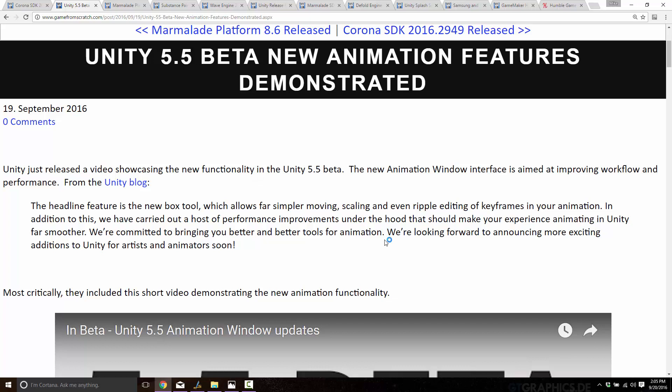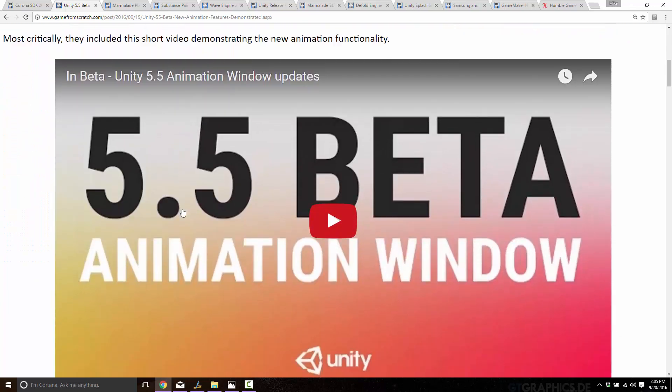Another part of Unity 5.5 beta that was just released: improvements to their animation features. The animation window was updated for improved performance and improved usability, simpler movement scaling, and ripple editing of keyframes in your animation. If you actually want to see it in action, there's a video demonstrating the new animation functionality coming in Unity. It's very good-looking, and it's a cool improvement that they've made there.